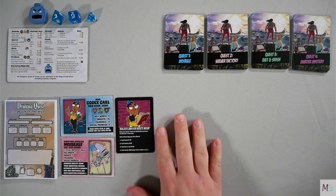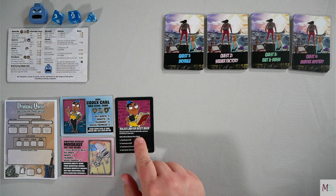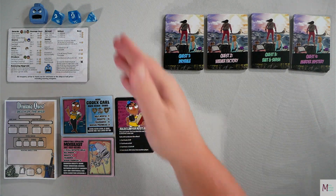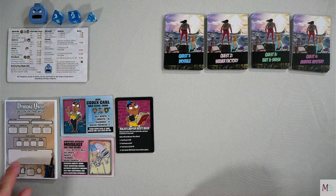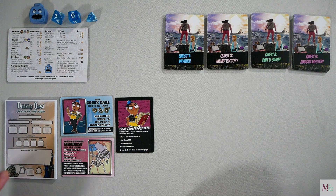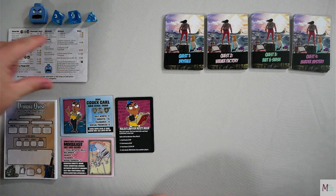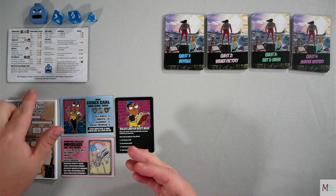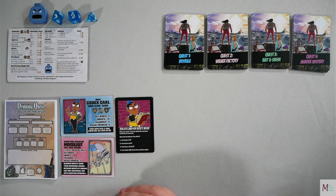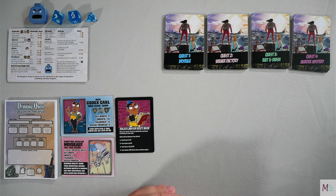For instance, Kodak's Carl has an 11 self-worth, but the annoying sidekick decreases it by one to a 10. A 15 smarts goes down to 13, a 6 tolerance goes down to 4, and sexual prowess goes from a 9 to a 6. The Mixed Beast also gives you plus one to all initiative rolls, and a garnish ability where you can bank your signature drinks between quests if unused, giving you one additional use with the annoying upgrade.